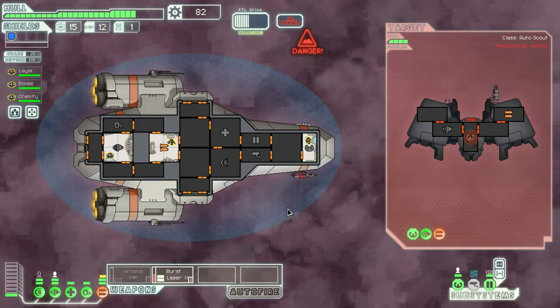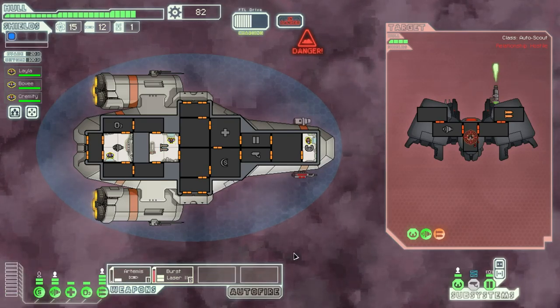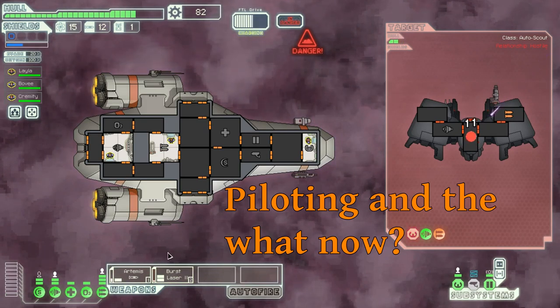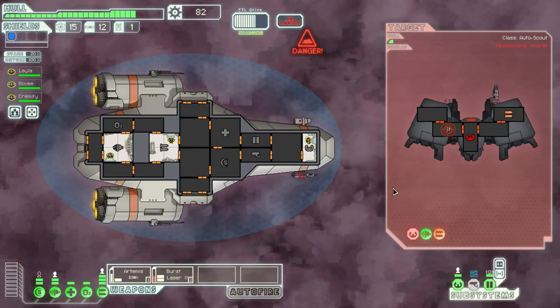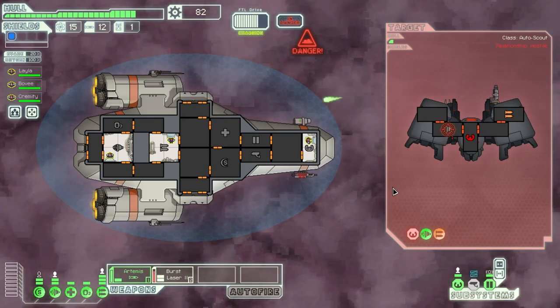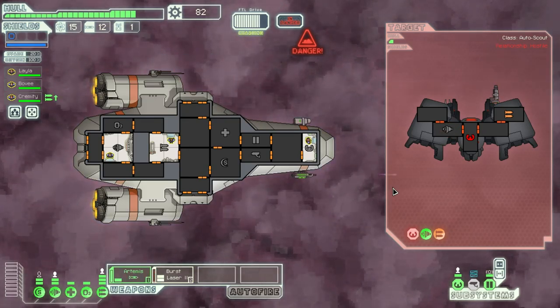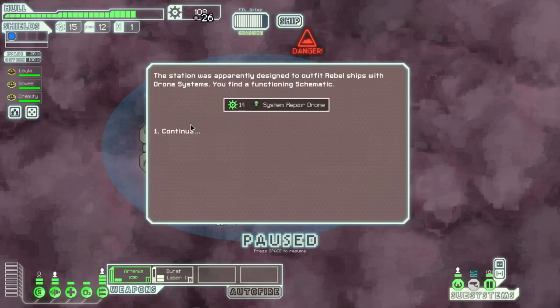Or maybe not — they hit the weapons. Just power down to the Artemis and power up the burst laser again; at least that can't be taken offline. We'll hit them in the piloting so they can't dodge anything — that's always a good tactic. Piloting or the engines, either of which will reduce their ability to dodge. That's better.